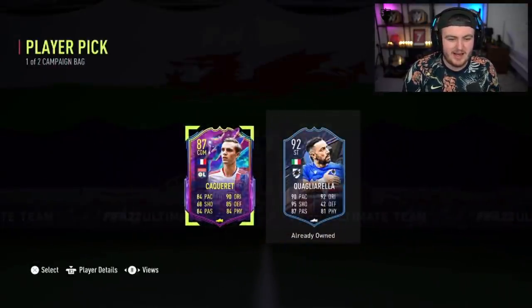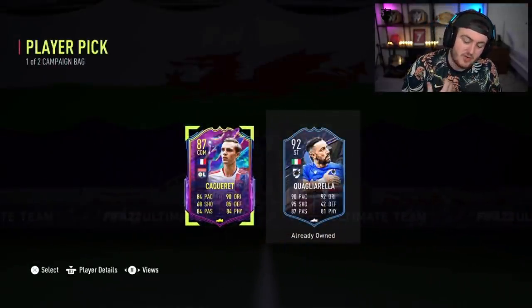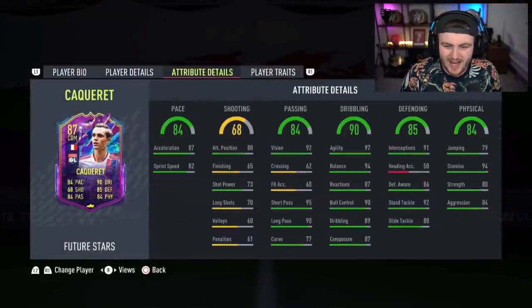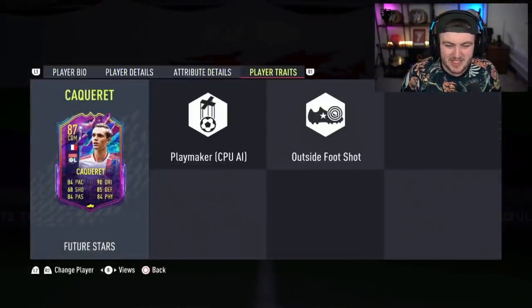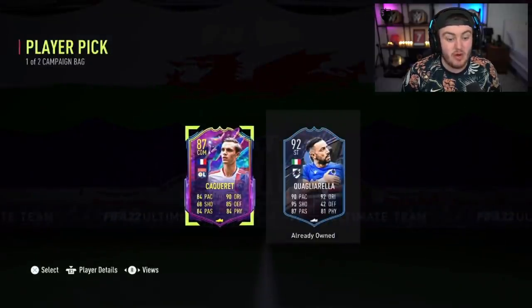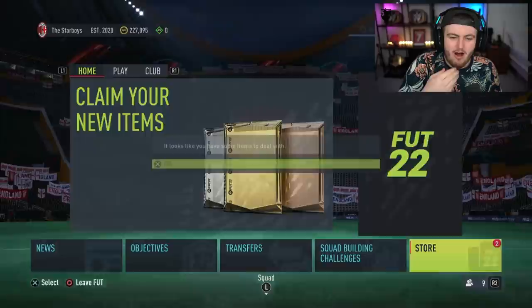Next one is going to be Kakaray or Quagliarella. He's already got Quagliarella, so Kakaray is probably the shout there. The card's got nice in-game stats, but apart from that, not insane. He's really good in real life though.